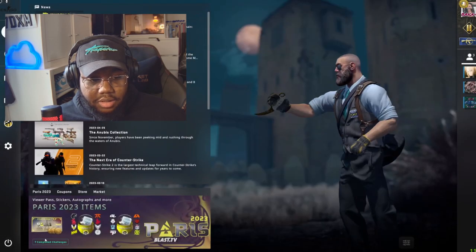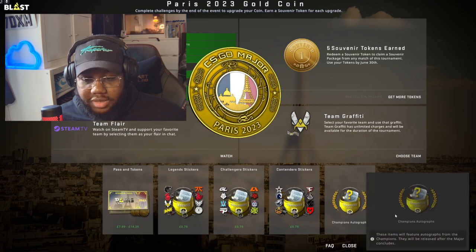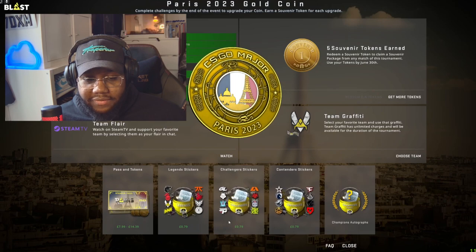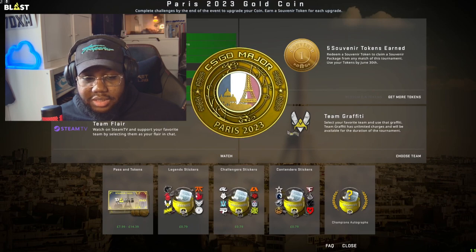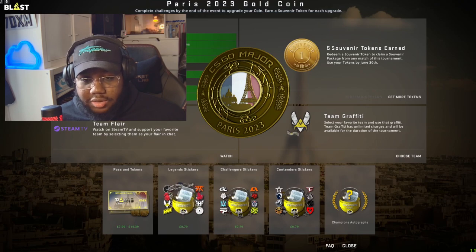As for the sticker sale, we should wait until sometime this week or next week when the champions autograph will be released. Then sometime the week after, or during the same time, these stickers will go on sale. We don't know how long they'll be on sale for, but as soon as they go on sale make sure you pick them up.